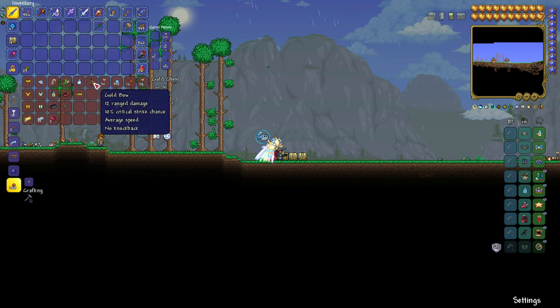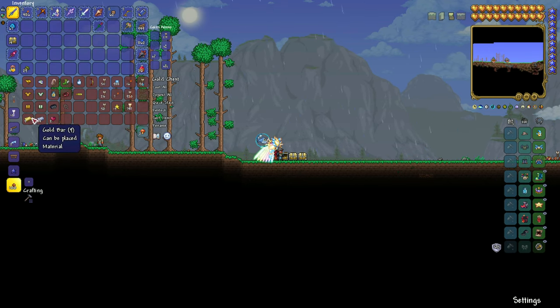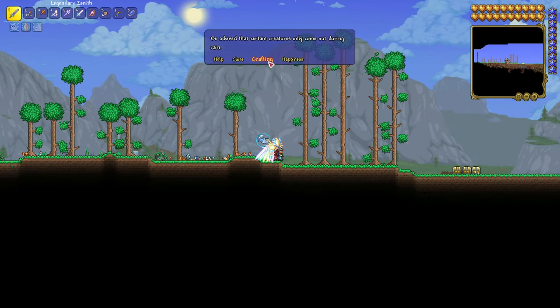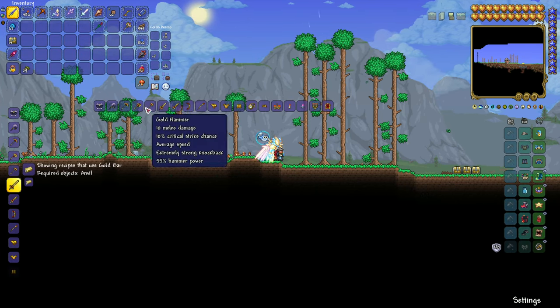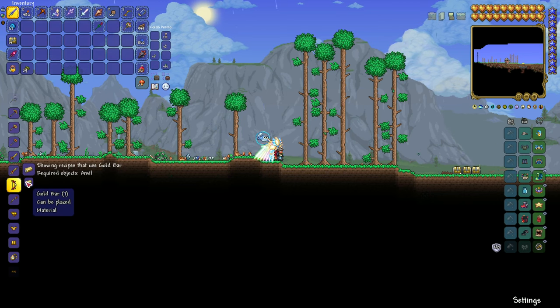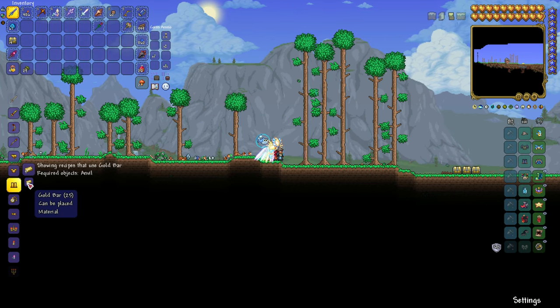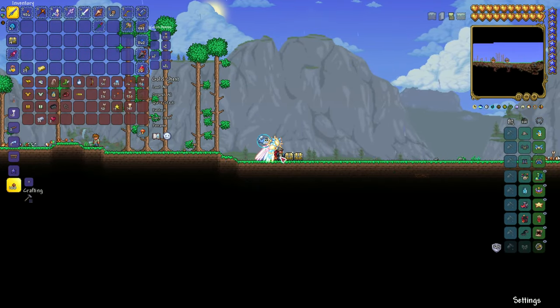For your weapon, you're going to need the gold bow or platinum bow. This is the quickest, easiest, most simple approach when you're first starting the game. If you've never played before, just make a gold bow — craft it at an anvil with seven gold bars. If you don't know how to make things early in the game, go to the guide NPC, select crafting, put in a gold bar, and it'll show you everything you can craft.